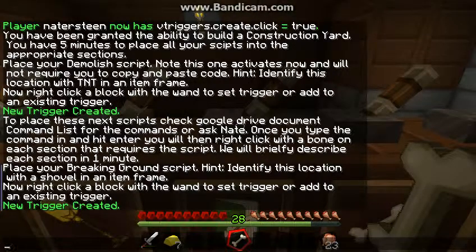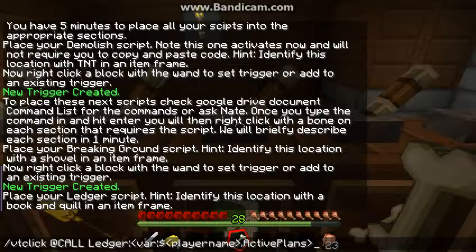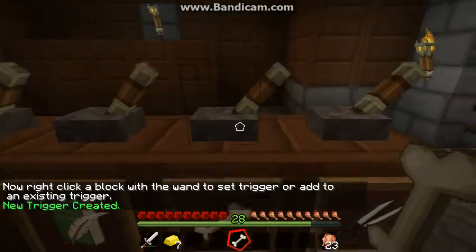Just remember, you can pause this video if you need to see those. The next one I'm getting ready — I'm going to go ahead and copy it from Google Documents. Now it's saying place a ledger. This is the ledger script — copy and paste that, type it in, however you want to do it. Press enter, place it. Nice and easy.